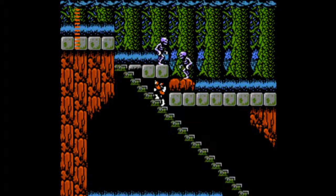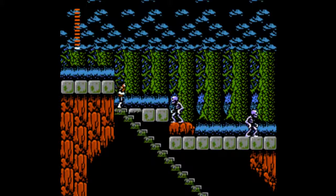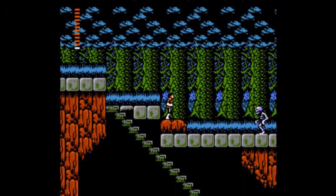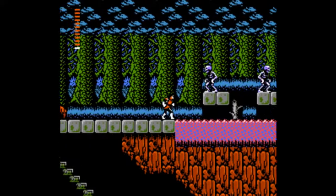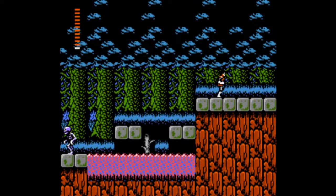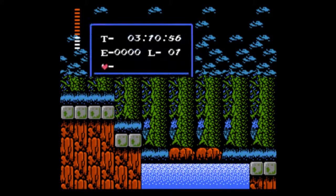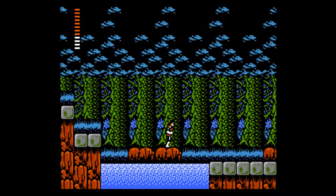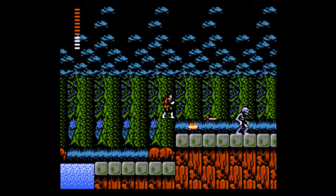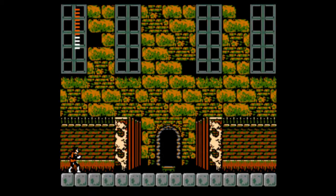That purple stuff on the right of the screen is poison. You jump in that and you'll slowly take damage — it's not actual water so you won't die instantly, so keep that in mind. You want to get as many whip upgrades as you can, otherwise you're going to be in for a world of pain. I hate the fireballs the Mermen throw — they're so hard to dodge at times. Then again, I'm just not the best at Castlevania 2 or 3. Castlevania 1, Rondo of Blood, and Symphony of the Night are the only ones I play extensively.